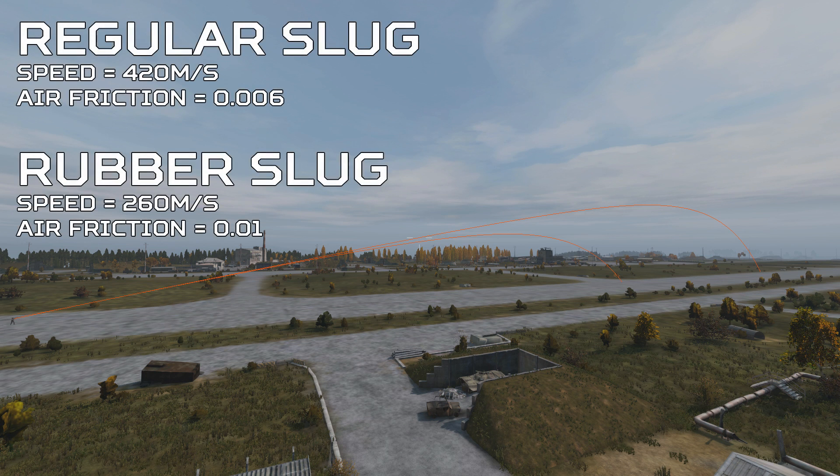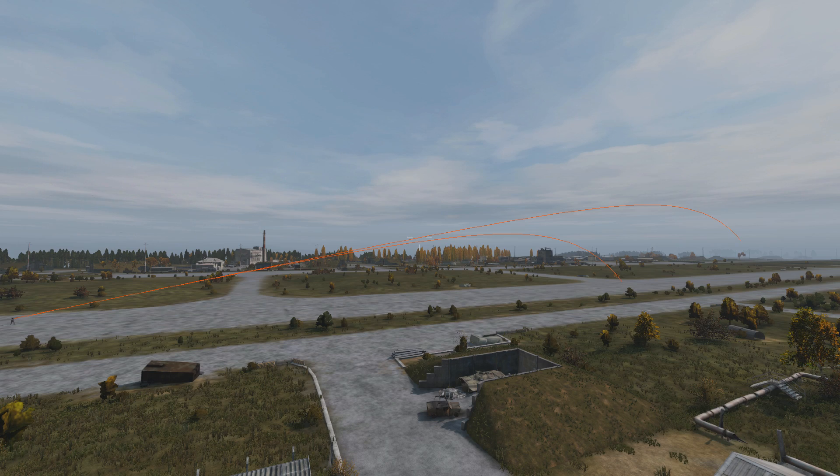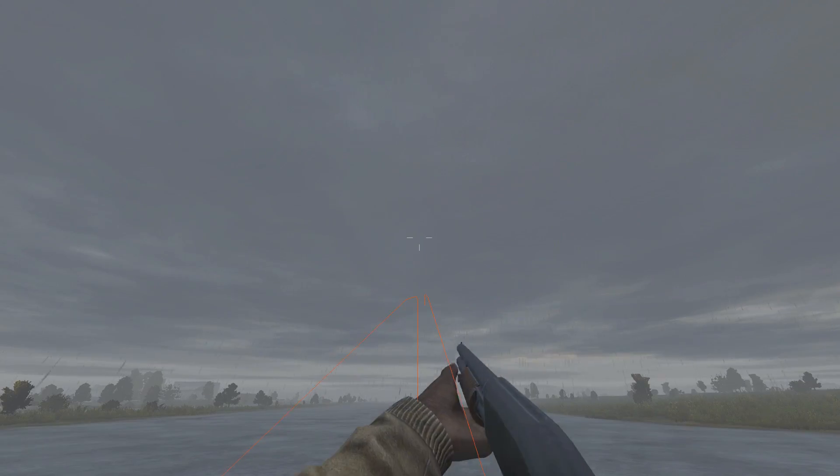This is because the rubber slugs have 40% less initial speed and 40% more air friction than the regular slugs, meaning the rubber slug leaves the barrel of the gun slower and is slowed down faster by the air it pushes against, resulting in two very different trajectories. While air friction is an important factor in external ballistics, wind is not — wind doesn't affect bullets at all in DayZ.